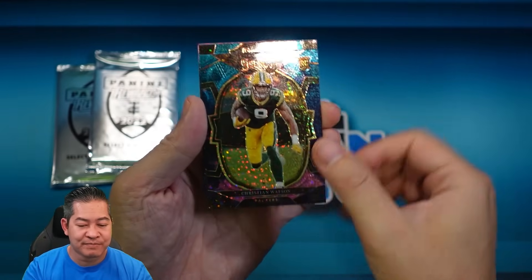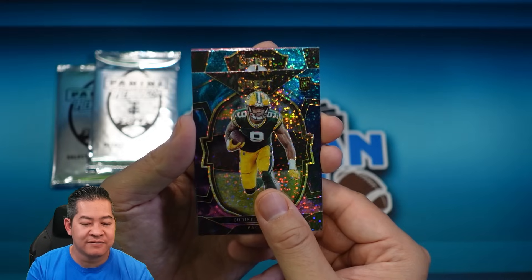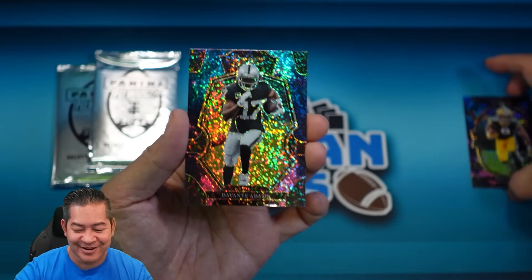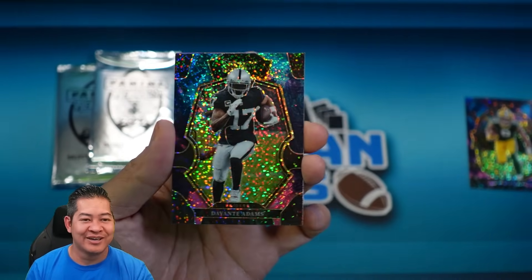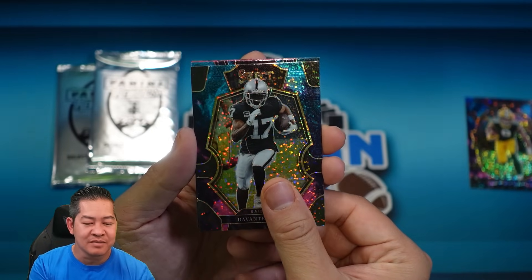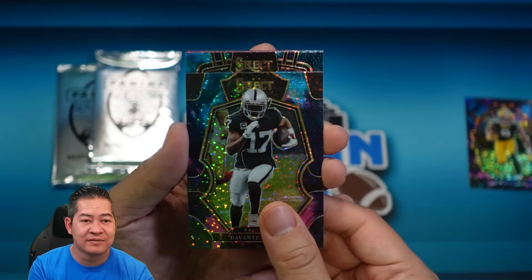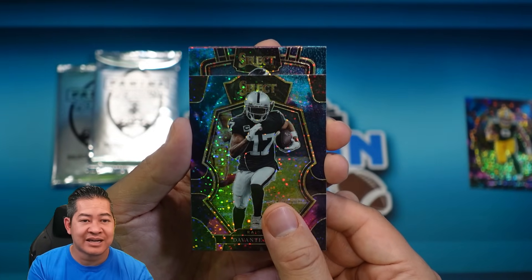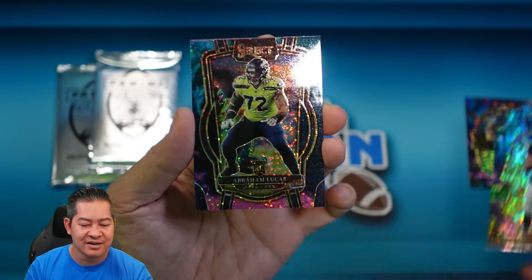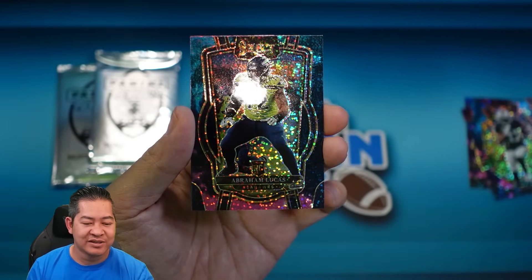The next card is a premier level. I see a Raiders helmet — Devontae Adams. Starting off with two nice cards, one rookie and one awesome vet. Next card is the club level, and no rookies are guaranteed. Who is that — a Seahawk? How about Abraham Lucas? That is a rookie, so that's our second rookie.